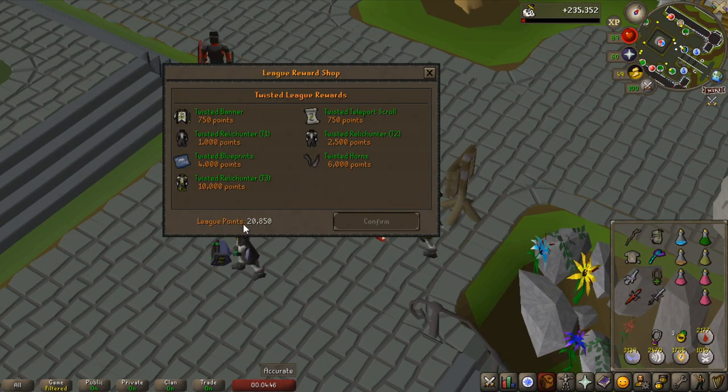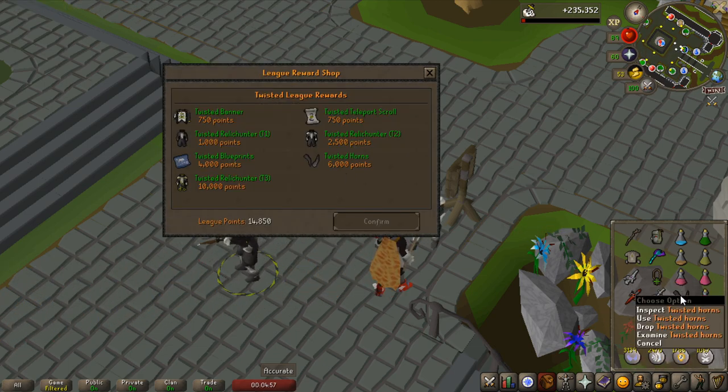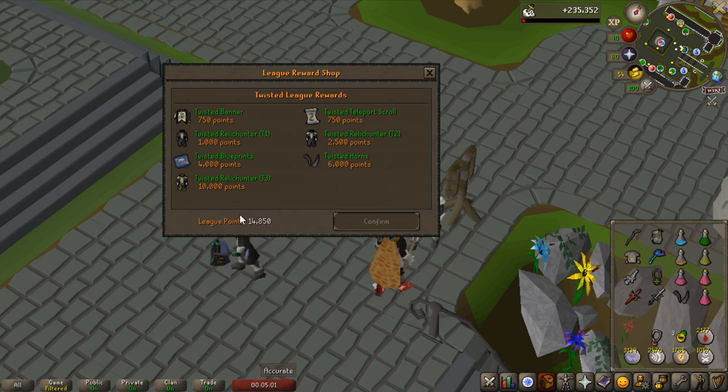Okay, so here we go. This is the league shop and I have 20,850 points. The first thing for sure that I am buying is the twisted horns — let's buy that real quick, 6,000 points — because I am a slayer nerd, so of course I'm going to get that.